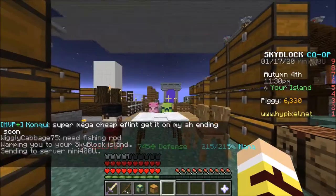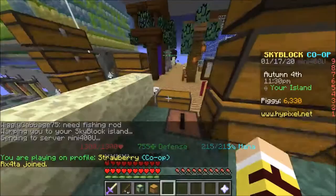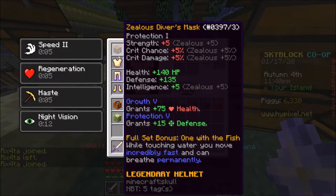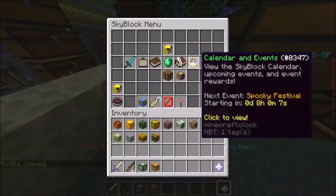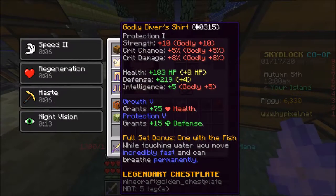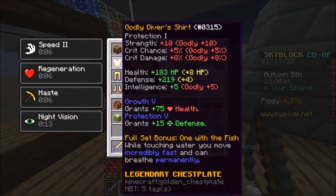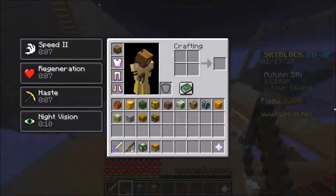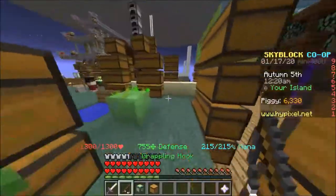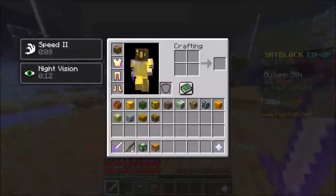What does this armor really do besides looking amazing and glowing yellow? The chest plate defense is actually a little higher than Protector, though the HP is a little lower. The defense is decently high - pretty nice. It's around dragon level tier in terms of damage, basically like young armor. The reforges are what matters, not the armor itself.